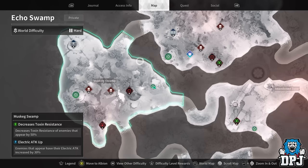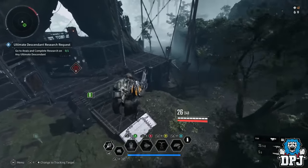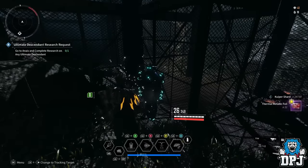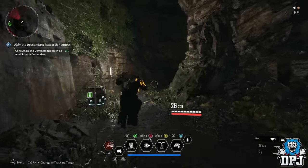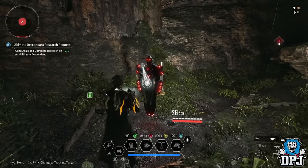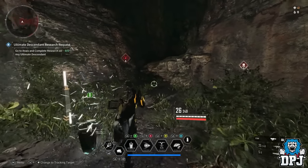The next stop is Echo Swamp, over to Muskeg Swamp. Make sure you unlock this spawn because there are two nearby vaults here, which makes it doubly efficient. As you spawn in, run down to the right and drop down — one vault is right here, one click to open it: 25,000 kuiper and some thermal metallic foil. The other is in a cave nearby, and that one shows up more often than not. So 50,000 kuiper just from these two in about 10 to 15 seconds.